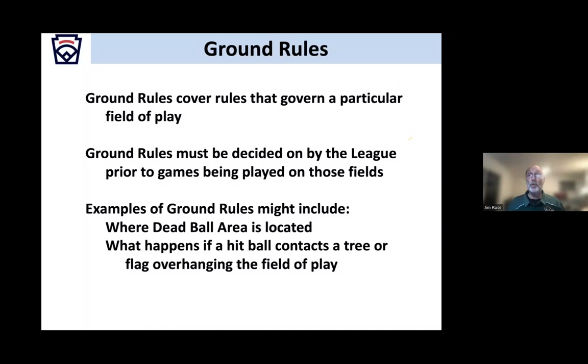Ground rules cover the rules of a particular field of play and must be decided by the league prior to games being played. You don't want to start a game and have both teams arguing whether a ball was dead ball or not. Examples include where a dead ball area is located, or what happens if a hit ball contacts a tree overhanging the field and drops into fair territory. Every field should have published ground rules, and if you're doing interleague, send all ground rules to the ADA for that division.